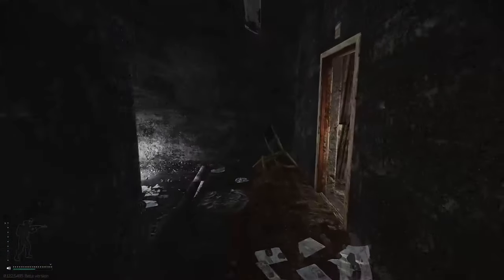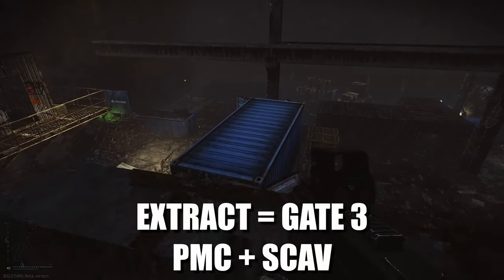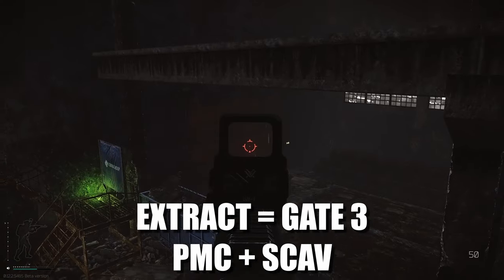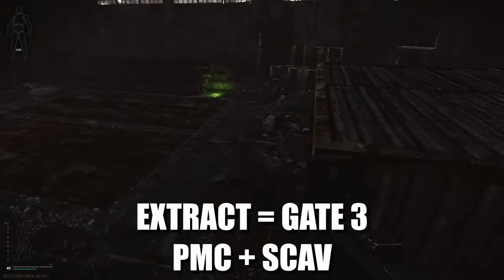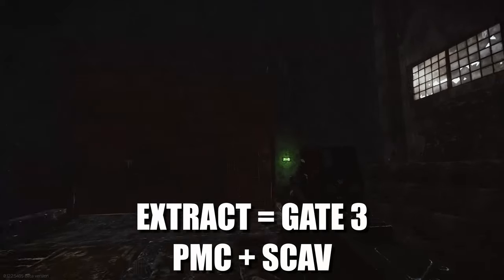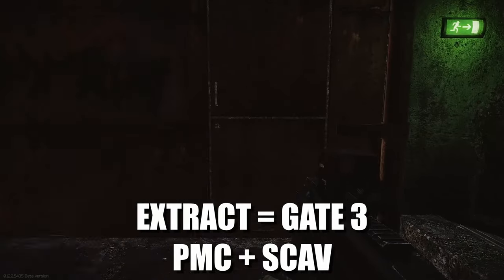Next we're covering Gate Three, which is the extract that everyone has access to. This door here is the only confirmed extract on this map that is guaranteed open for both PMCs and scavs. This one is heavily, heavily extract camped, so bear in mind —